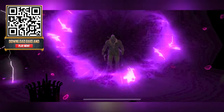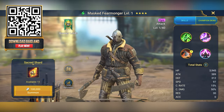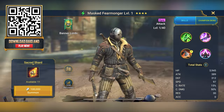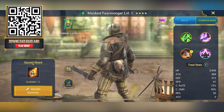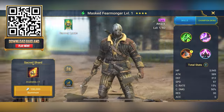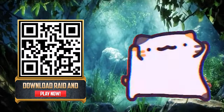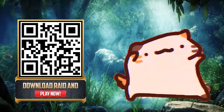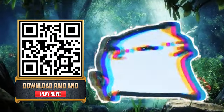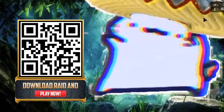And the final sacred shard for today — he looks like Jason. Masked Fearmonger, also from Bannerlords. He looks like bloody Jason — that is badass, very cool. Another epic hero. You'll get these awesome shards free playing the game. Use the download link in my description or the QR code right here on screen. I love opening the shards — you just don't know what you're going to get. You could get any kind of hero.